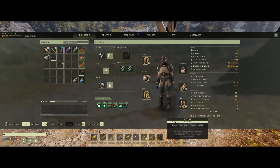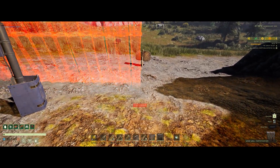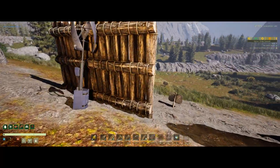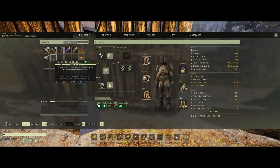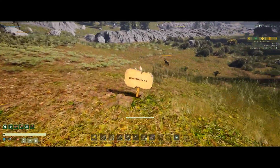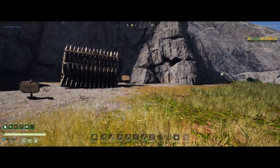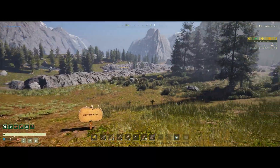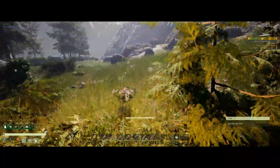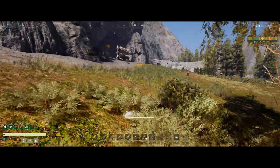I'll throw a small blocker here so the thumper doesn't take direct damage, and I'll throw spikes on it too. Another thing I'd highly recommend: clear the area. It's not an absolute requirement — you can still regenerate the nodes and do your fights — but I hate fighting when I'm having to dodge and keep running into trees. They also block arrows.